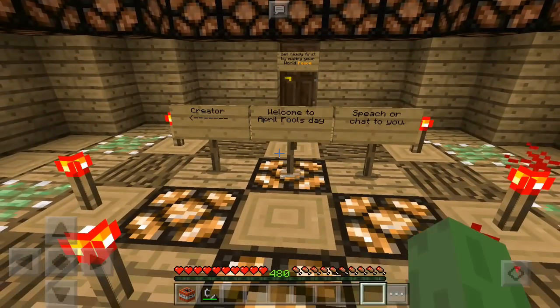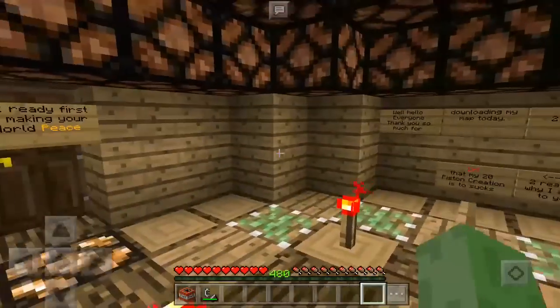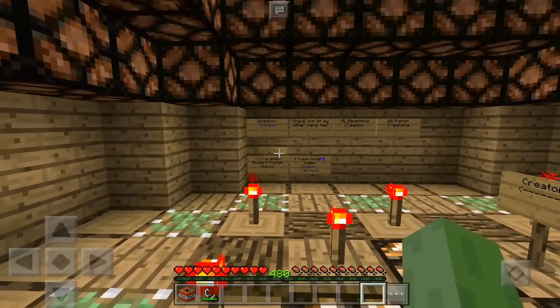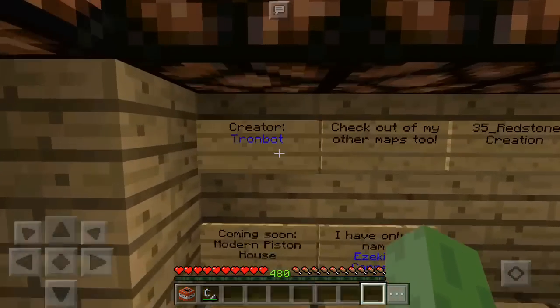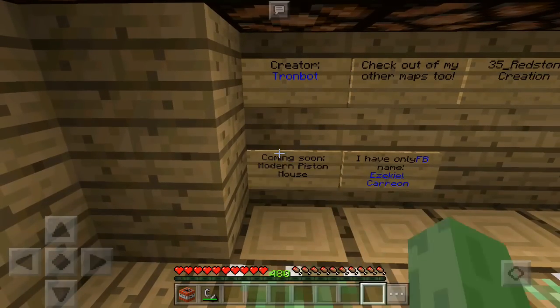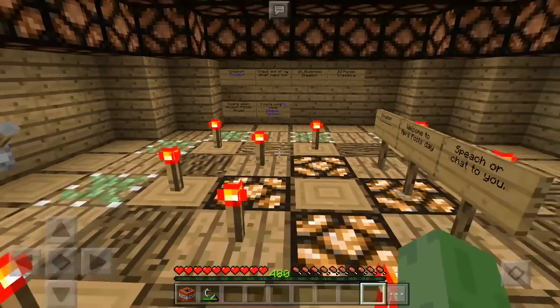Anyways, this is the April Fool's Day map — this map was made for April Fool's Day, but actually I think this is a pretty good map to showcase how to make really cool traps, because that's literally what this is: a bunch of trolley-type traps that we're just gonna check out. The creator is Tronbot — check his other maps out too.